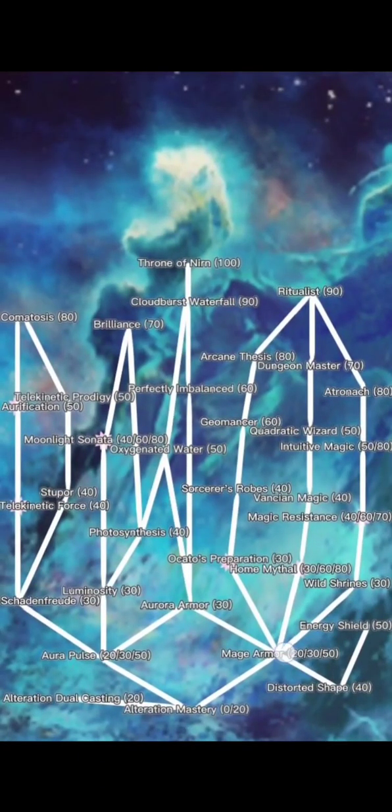On the support and defensive side, Mage Armor still works the way you expect it to, and these perks mostly work as expected. Homethal I want to talk about for a second. I combined it and Dimensional Door into one thing, gave it more levels, and put it in front of Vancian Magic — so Homethal is a gateway into Vancian, and I buffed it a bit here.